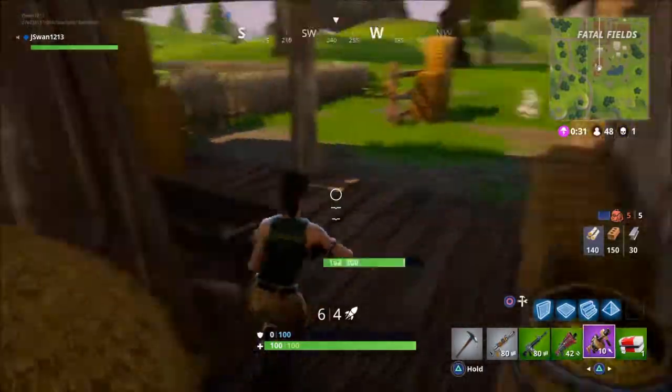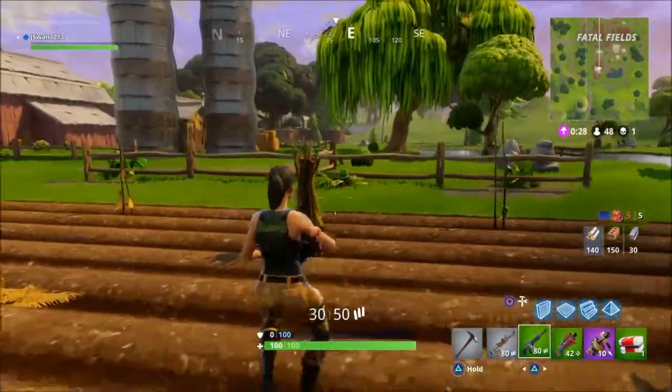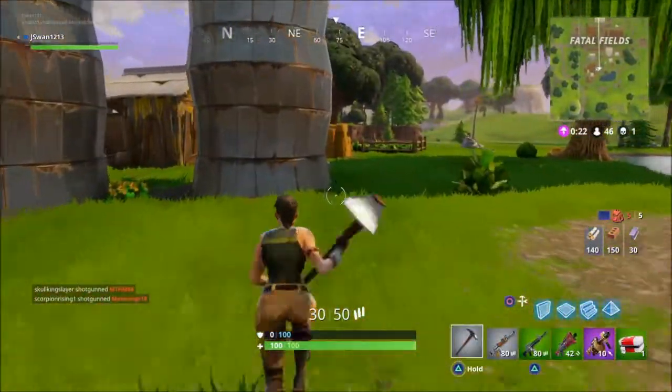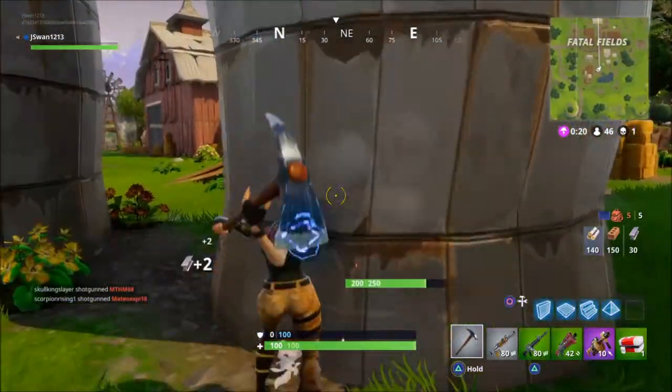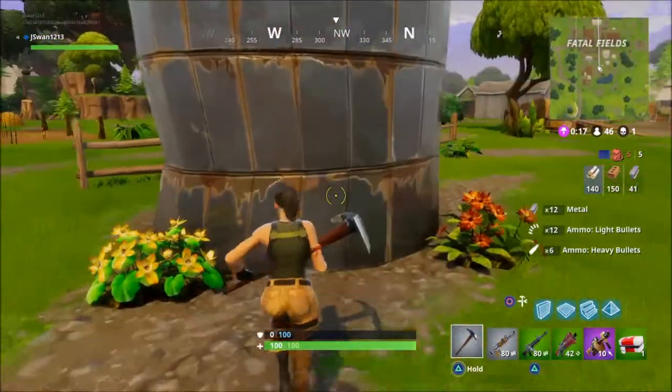I doubt they left anything back there, so I'll just keep heading out this way. I'll check out the silos. I do think it's the one on the right that would have a chest if there's a chest. Just barge right through it — nope, it's the one on the left.